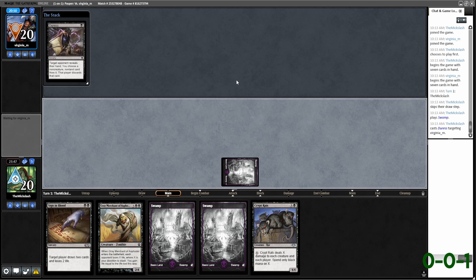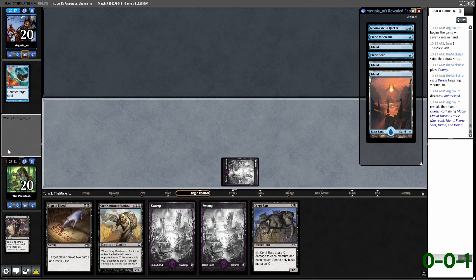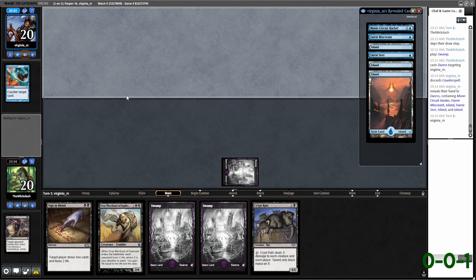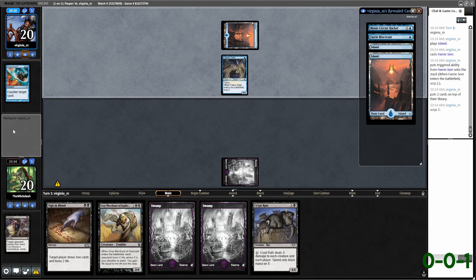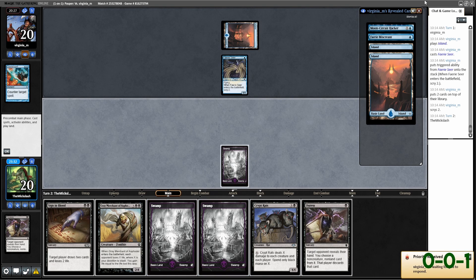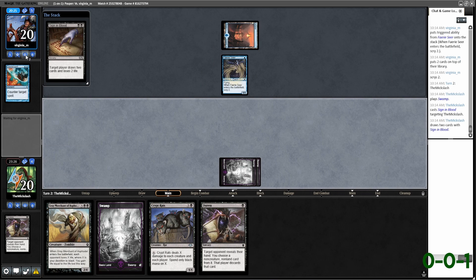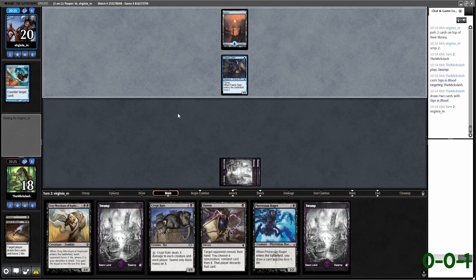Duress you. So Faerie Seer, Faerie Miscreant — both very annoying cards because they're going to get the Moon Circuit Hacker unless we draw some kind of removal spell this turn. Faerie Seer. Defile or Disfigure would be a nice pickup here — just another Duress, not the most exciting thing. I'm just going to fire off Sign in Blood here. I mean we're going to — why did I hit Dismissal? Am I stupid? They're going to get the Moon Circuit Hacker here. I don't have anything else so gotta do something I suppose.